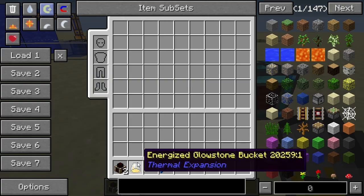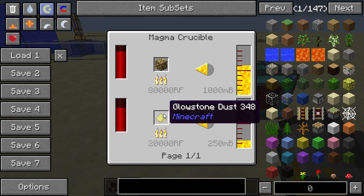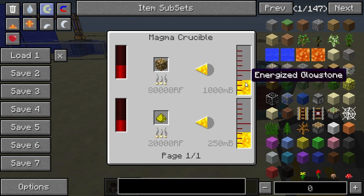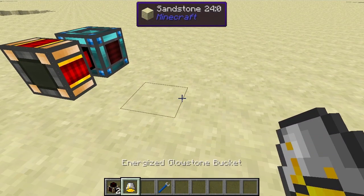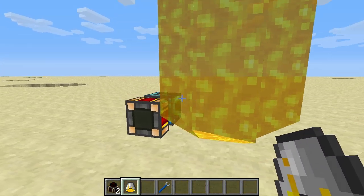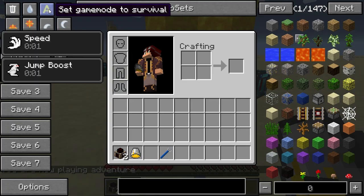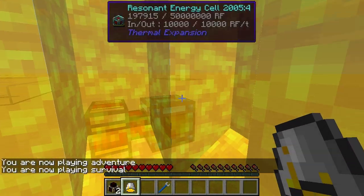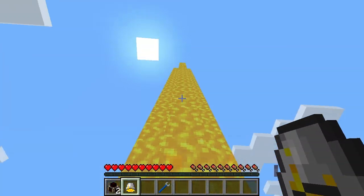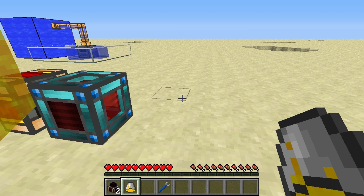Before we go, I want to show you how to make the energized glowstone. Very simply, you place a glowstone block or some glowstone dust inside a magma crucible and it will convert that into the liquid energized glowstone. It's more of a gas than a liquid because it flows upward when placed in the world and gives you speed and jump boost effects when you run through it. That's it for the reactant dynamo — I hope you enjoyed the video, please like and subscribe and I'll see you in the next one.